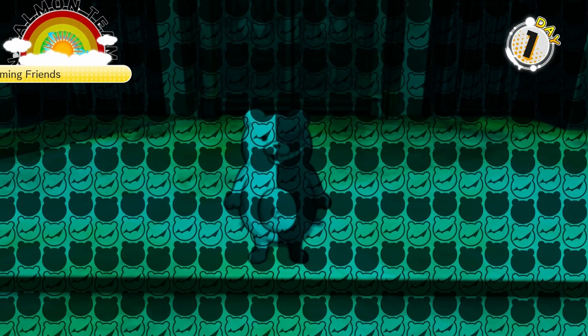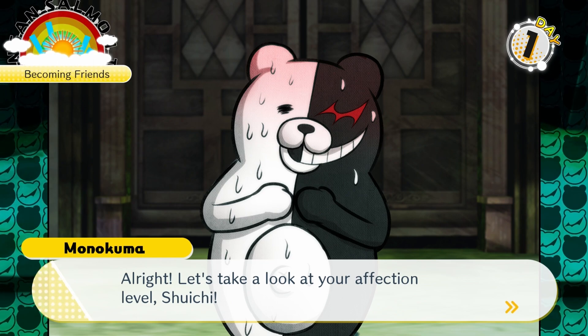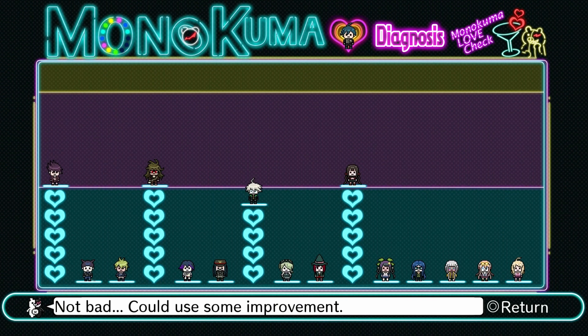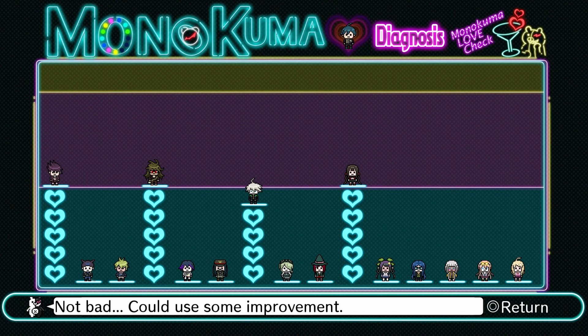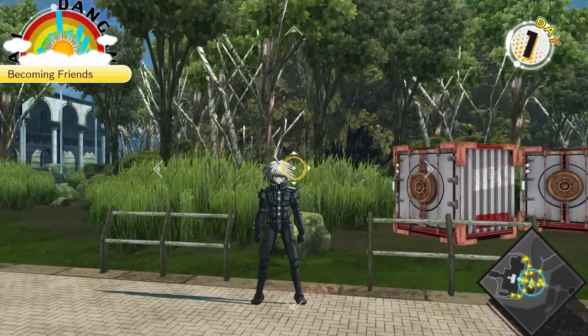If we click on Monokuma again and select 'my affection level' — we get this screen, which we have seen in previous games. Right now, Kaito, Gonta, Maki, and Kibo are all half full, with the exception of Kibo who's one point away. This relates directly to how many friendship fragments you have with these characters. Throughout the game we had 19 free time events with Shuichi — Kaede had 4 in her chapter. I spent them on those characters. Now I'm gonna hang out with Kibo one more time so I can get him maxed out.